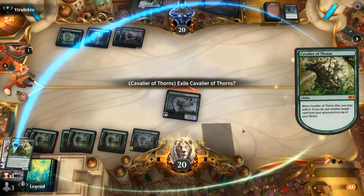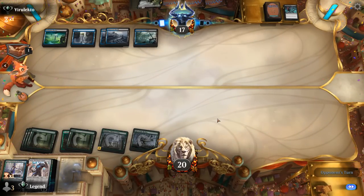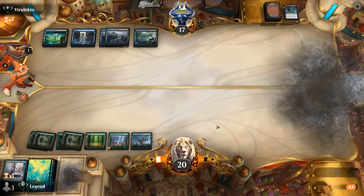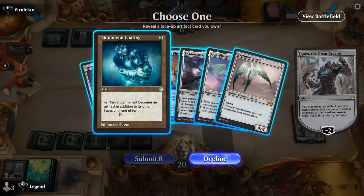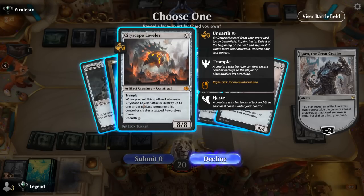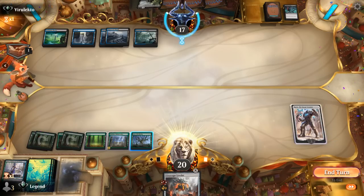I'll take Karn over a random top deck. Let's play our planeswalker and then minus. Part of me wants to play something immediately to play around a discard spell, but the only effective card would be Liquimetal Coating, which isn't all that amazing here. Might go for Leveler — if they make us discard we can still unearth it. We don't want to animate Lair of the Hydra since it would only be an X equals one, and they could ambush it with Bowmasters. So we'll pass a turn.